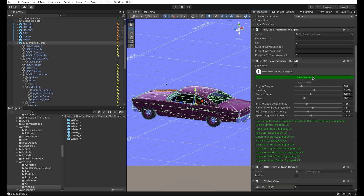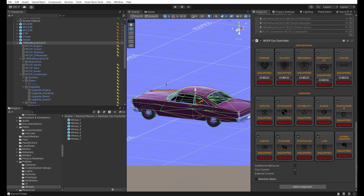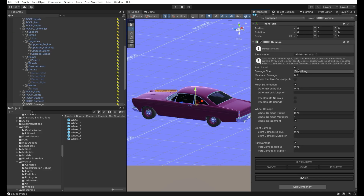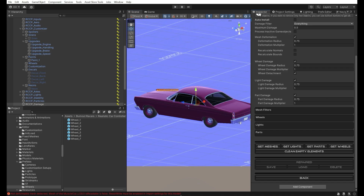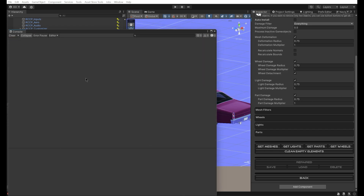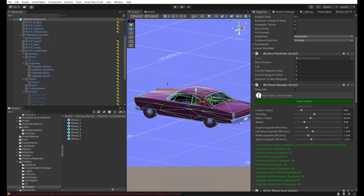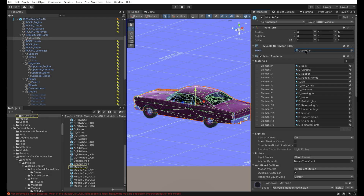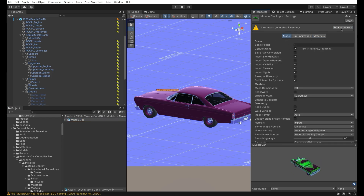Don't forget to save the changes to the prefab after making changes on it. We had an error on our console when we test drove the vehicle — it's because our vehicle model is not readable and writable. Select the vehicle model and enable the read/write option.